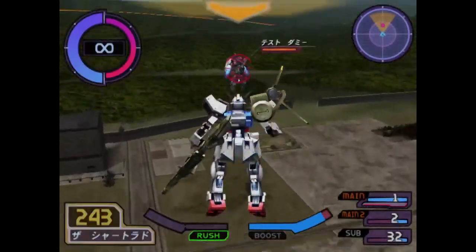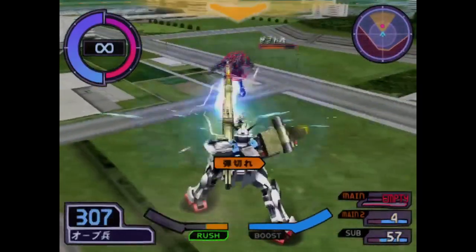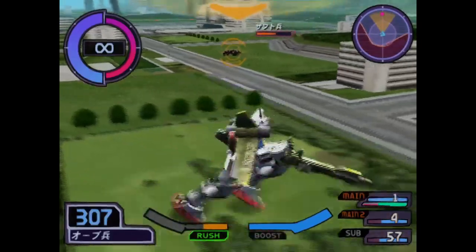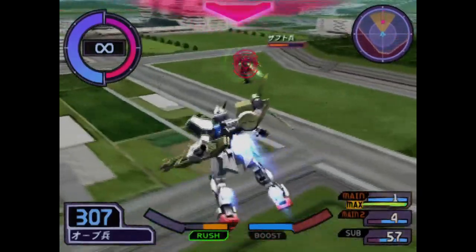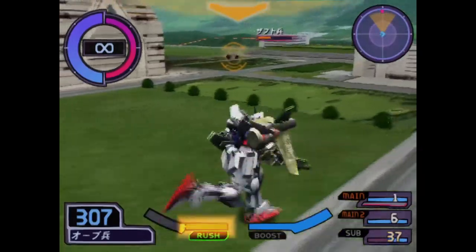What makes the Launcher Strike such a balance breaker? Surprisingly enough, it isn't the missiles, or even the giant Agni beam cannon — no, the most egregious feature of this machine is the 120mm machine gun mounted on its shoulder.